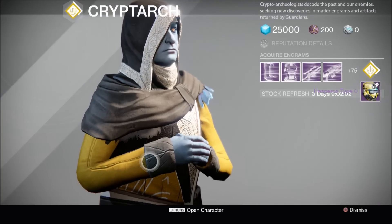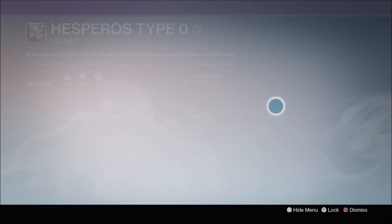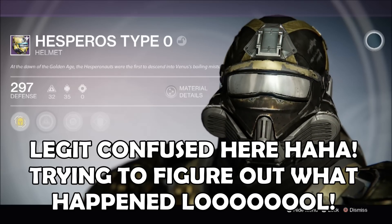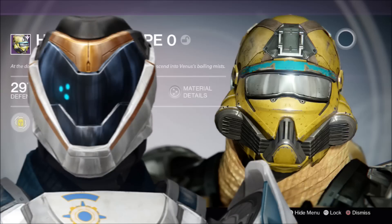What in the name of fuck is this shit? Right, so I finally figured out what's happened. This is the helmet I got from my Sublime Engram — it's the Taken King PlayStation Exclusive Helmet. This is the April Update PlayStation Exclusive Helmet, the one I was actually hoping to get. It's much fucking cooler, right? So there you go — it appears that Sublime Engrams have a chance of dropping both the Taken King and April Update PlayStation exclusive gear.